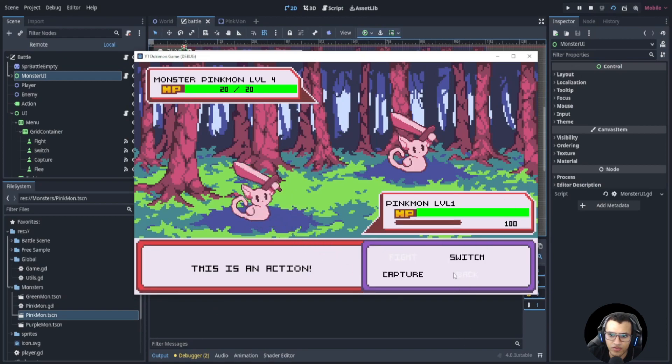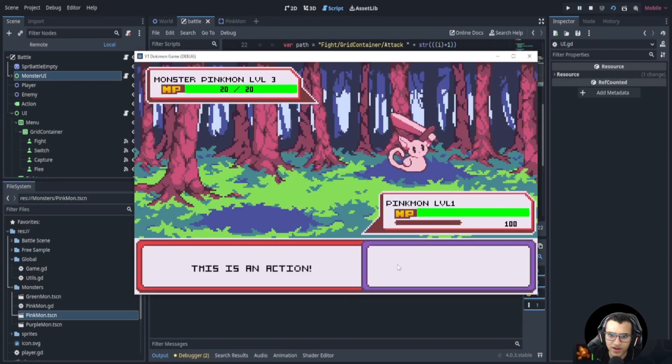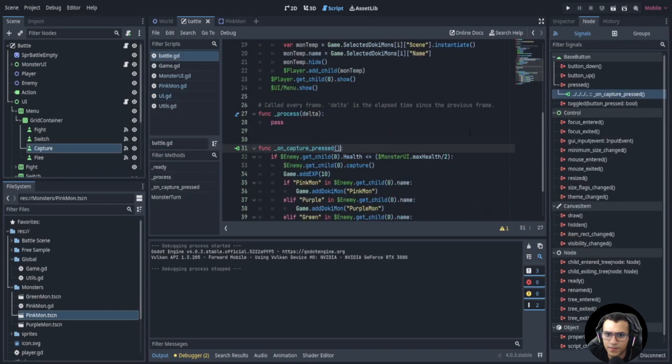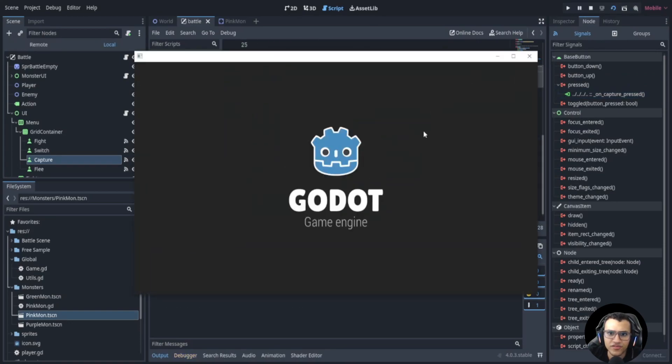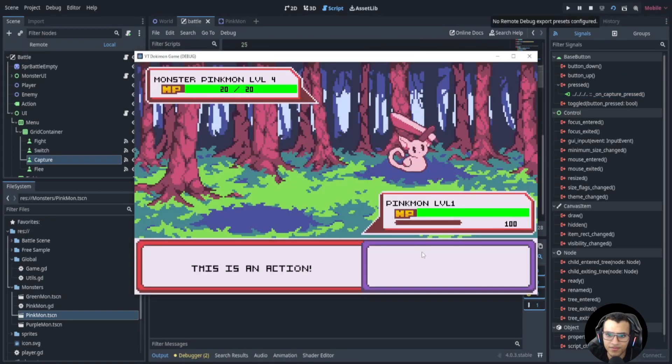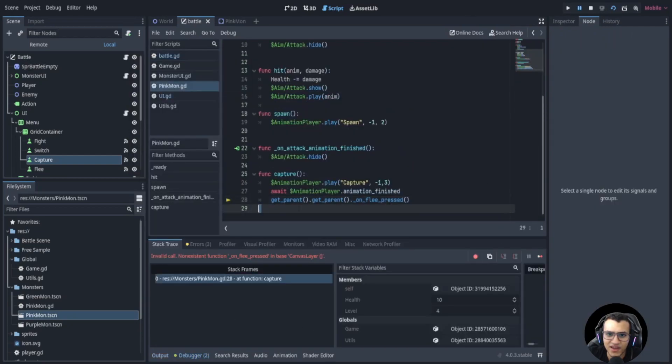Let's try capture — things are happening. Okay, capture is working. Oh, I'm so silly — the HP is not low enough. Let's make sure we damage it enough first. All right, and there we go — we captured the guy.